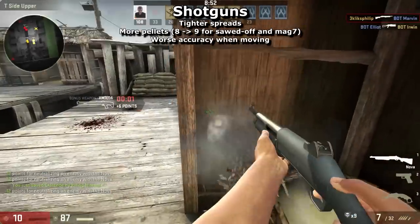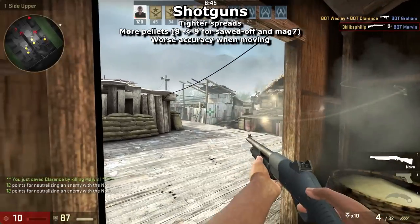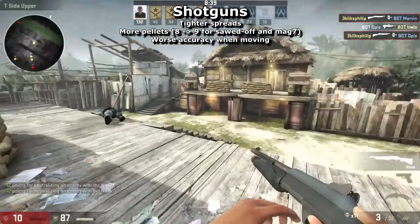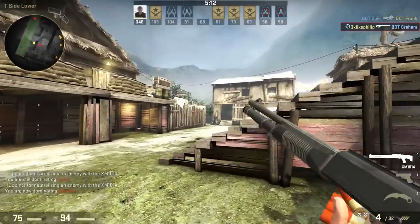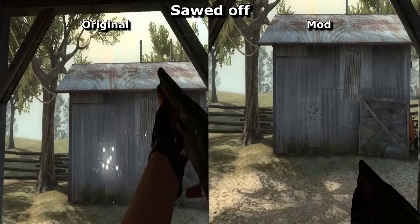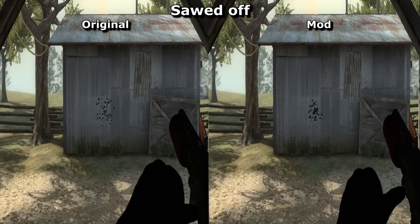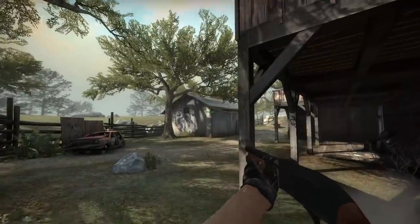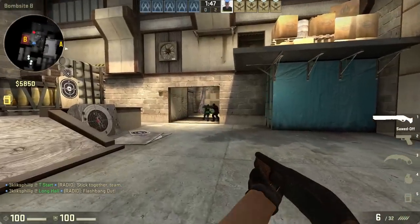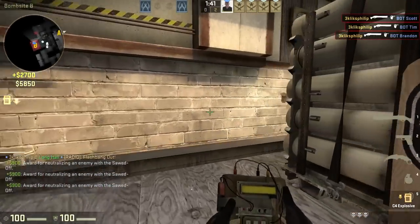Shotguns: this class provides cheap, risky weapons with high kill rewards. The spread has been tightened up for all but the Mag-7, and the Nova can now wallbang just as well as the other shotguns. Some now deal less damage but fire more pellets to compensate, reducing the randomness of shots. The XM1014 has a faster fire rate to help in anti-eco rounds. The sawed-off — slow, underpowered, and seldom used by terrorists — has received significant buffs to running speed and spread, and its maximum range has been increased. All shotguns are now less accurate when moving, meaning you should stop to shoot for mid-range shots.